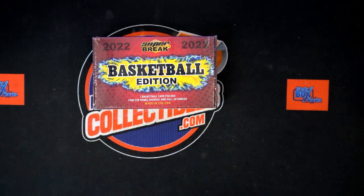All right, now it's break time — it is Super Break time for 2022 Super Break Basketball Edition, Box 106. This is a two-team random team break. What we're going to do is take our owner names and our team names, randomize them each seven times, and pair them up on a spreadsheet.